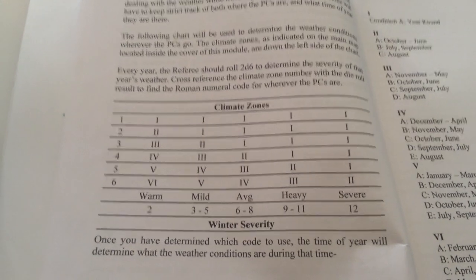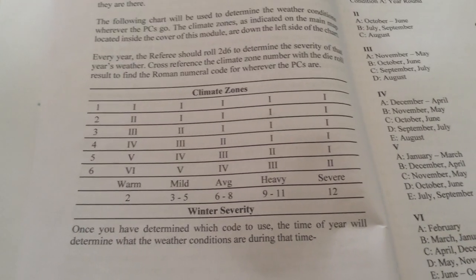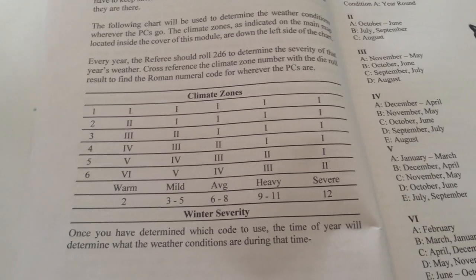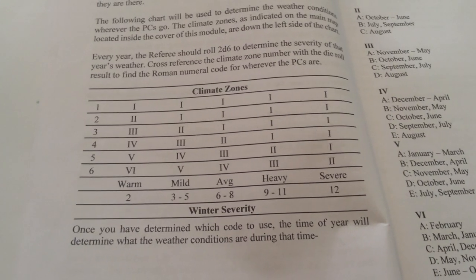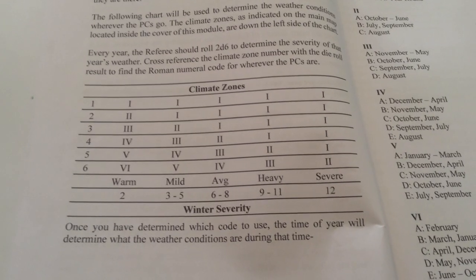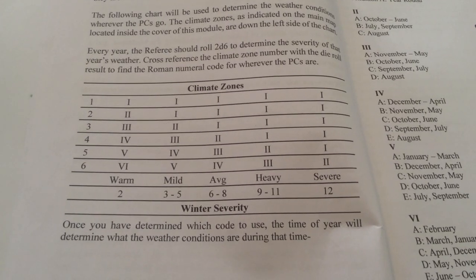One of the first things in the module is that there are climate zones — six of them, each one progressively colder. Starting at six, which is the warmest, down to one, the coldest. You roll 2d6 to determine how bad the weather is that year, and depending on the result, it determines which climate zone applies, expressed as a Roman numeral, which tells you what the climate is like in that zone for the year.